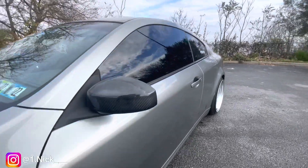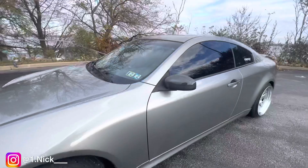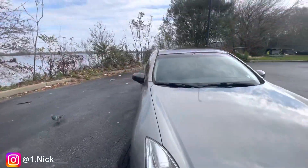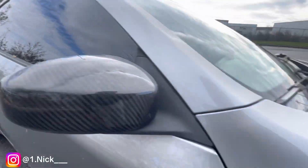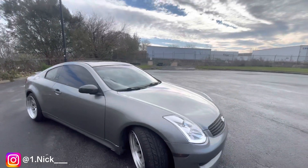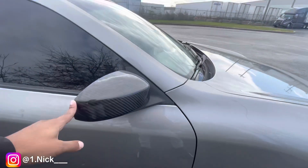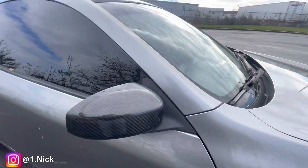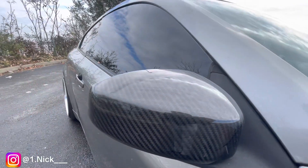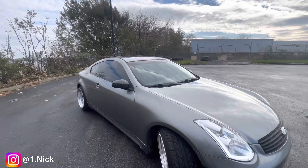The third mod I want to talk about is the carbon fiber mirror caps. I picked these up off eBay for $100 even — it gives the car a really nice touch, especially when I end up getting the carbon fiber fenders, it'll just tie in perfectly. A lot of people with G's, whether it be the coupe or sedan, have these, especially for it being an affordable mod — it's really a no-brainer. You could go cheaper and the pattern will probably look the same.